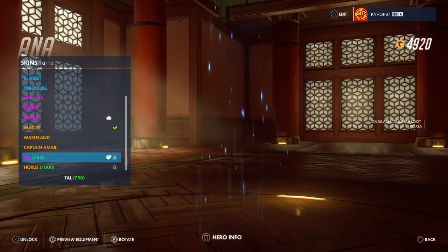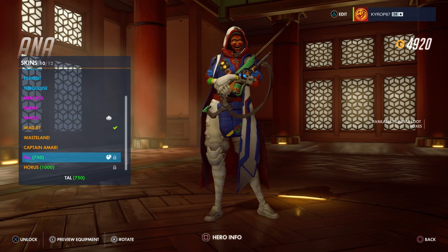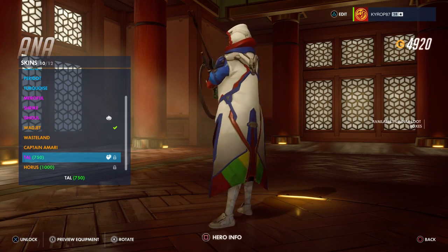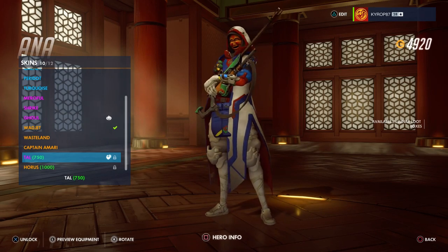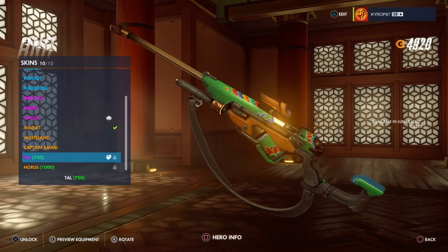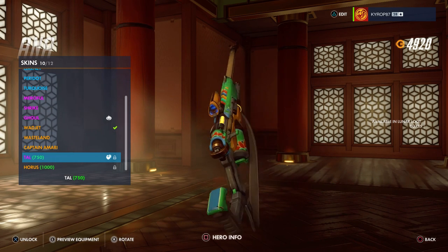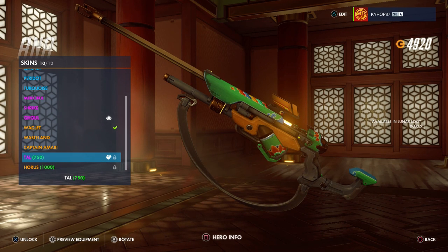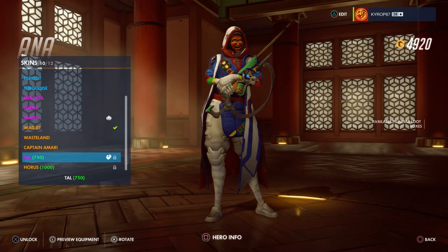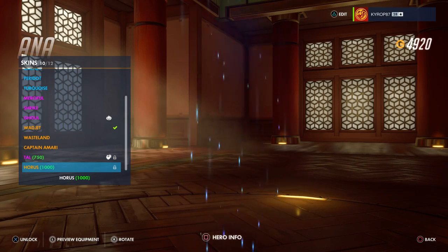Ana has a skin — oh my god, look at that ridiculous mask! The color palette is so ridiculous, that's really cool. It definitely looks like the Oni Genji aesthetic. Look at the rifle, wow, so colorful — such a contrasting color palette. Definitely didn't see this in the trailer, so that's a great start.